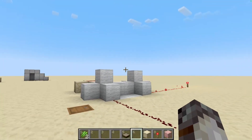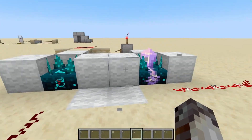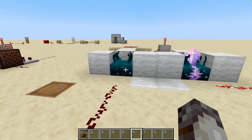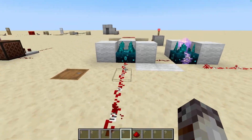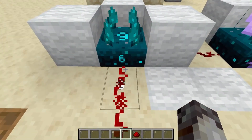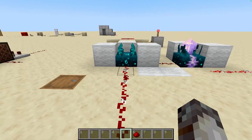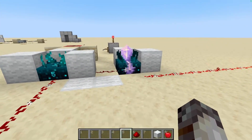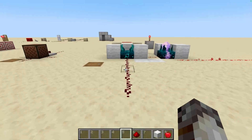We saved the most complicated power components for last: the sculk sensor and the calibrated sculk sensor. The first thing to know is that they detect sounds and vibrations in a radius around them and output a redstone signal accordingly. Two things affect the output: the loudness of a sound and the distance of the sound. The louder the sound, the stronger the signal; the closer the sound, the stronger the output. These two variables together determine the sculk sensor's redstone signal strength. The normal sculk sensor detects vibrations within an eight-block radius and emits redstone signals proportional to those two variables.